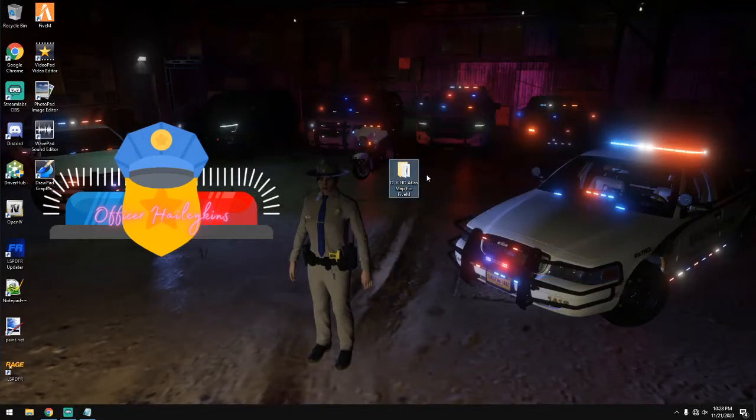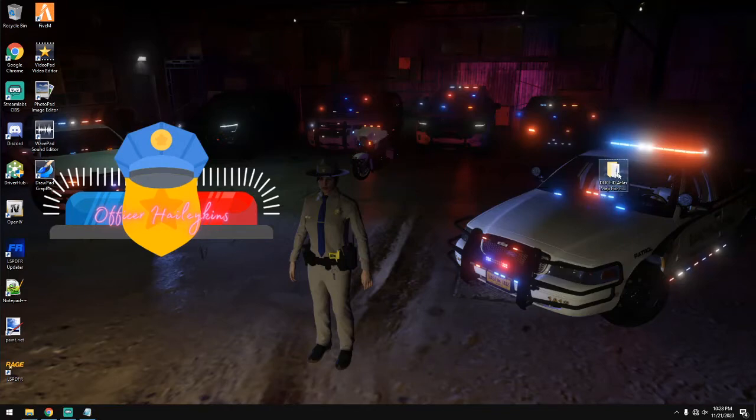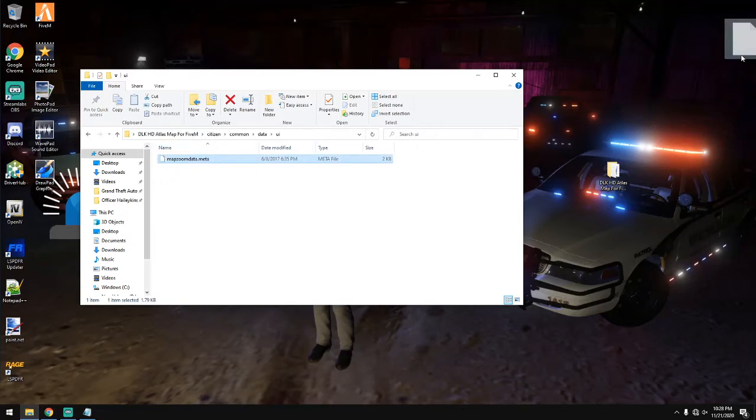Or anywhere, and you're going to have this folder. Once you have this folder, go ahead and open it up and we're going to navigate into Citizen, then Common, then Data, then UI, and we're going to pull out MapZoomData.meta.